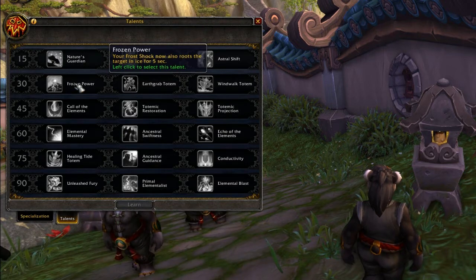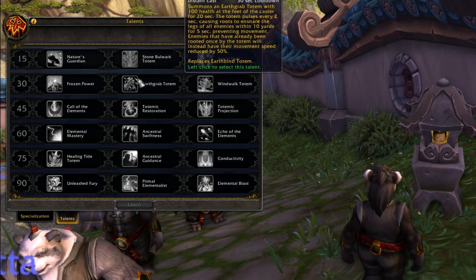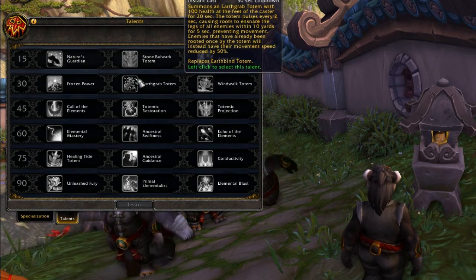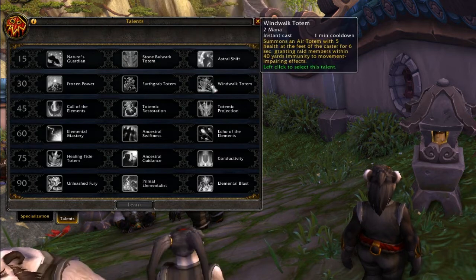Frozen Power - your Frost Shock now also roots the target in ice for five seconds. That is basically borrowing the Frost Shock root for Enhancement Shamans as it currently is. Earth Grab Totem - this is kind of the same as the current Earthbind Totem, however there's a slight change: if a target is already being rooted once by the Earthbind Totem, the next time it will not root them. This kind of kills my tactic of just kiting melee around and constantly slowing them.